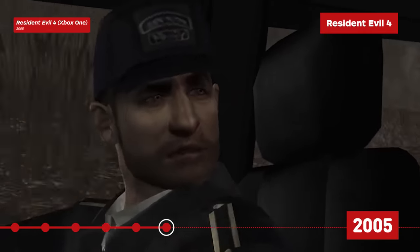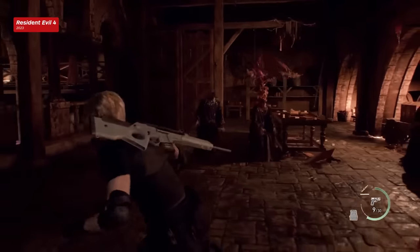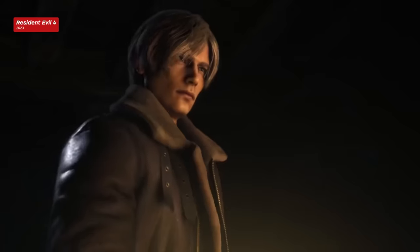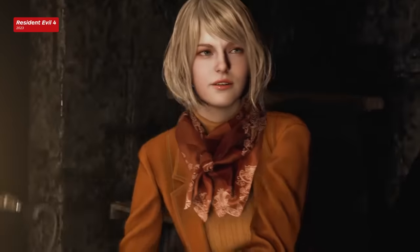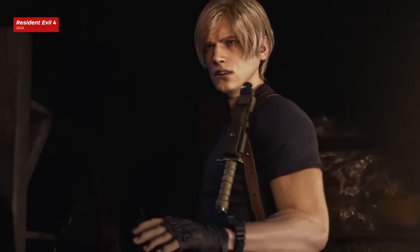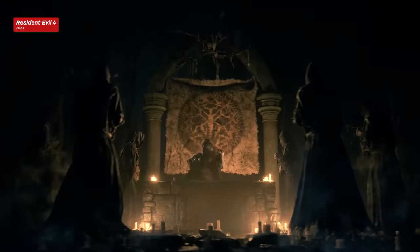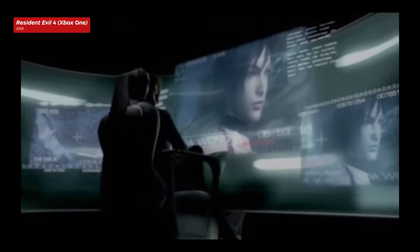Resident Evil 4, arguably the series' most beloved entry, puts players back in the shoes of Leon Kennedy six years after his escape from Raccoon City in RE2. Leon, now a Secret Service agent for the United States government, travels to a rural village in Spain on a mission to rescue the president's kidnapped daughter. There, Leon encounters a cult experimenting with a mind-controlling parasite. Albert Wesker is revealed to be the true puppet master of the events unfolding in this quiet part of Europe, this time aided by Leon's old friend Ada Wong.